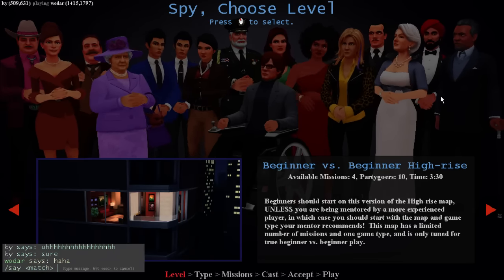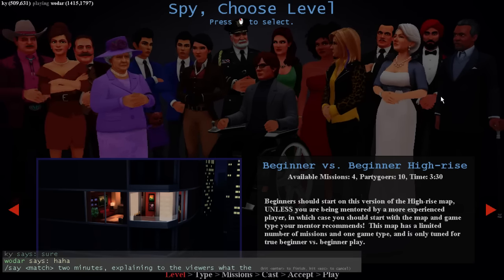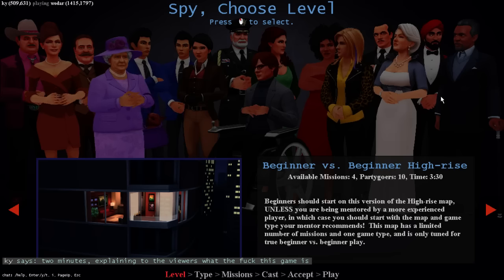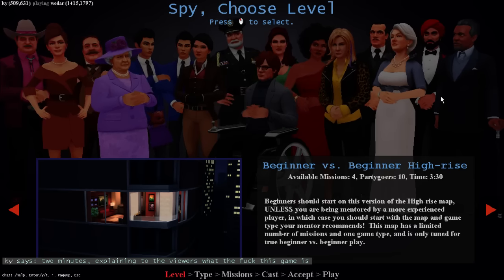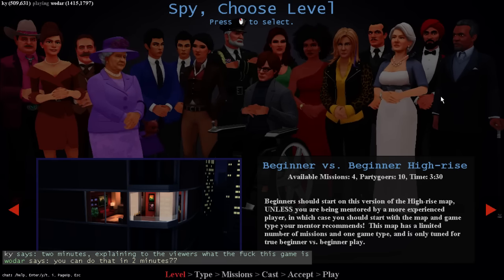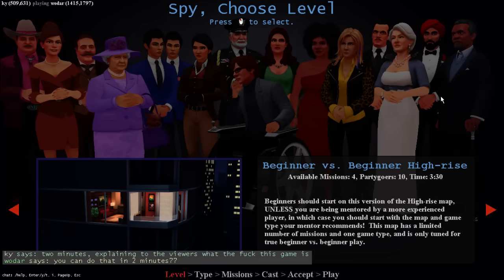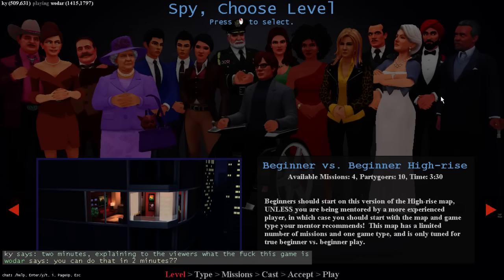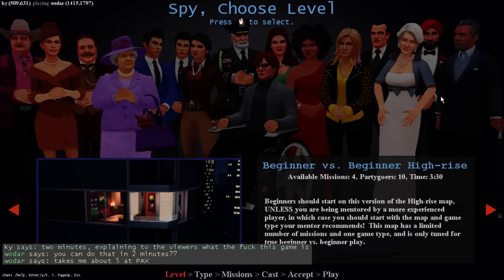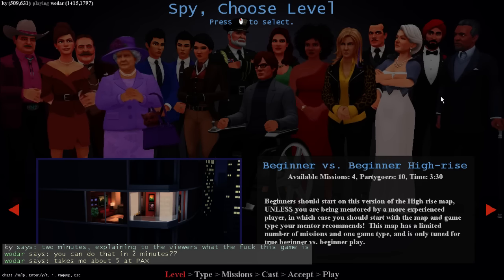I'll explain Spy Party real quick. It's a one-versus-one psychological competitive game where one person is a sniper outside the party, peering in at this cocktail party full of people. The spy is one person at that party - everyone else is AI controlled. The spy's job is to complete some missions without being detected by the sniper. The sniper's job is to shoot that spy dead, but they only have one bullet. If they shoot the wrong person, they lose.